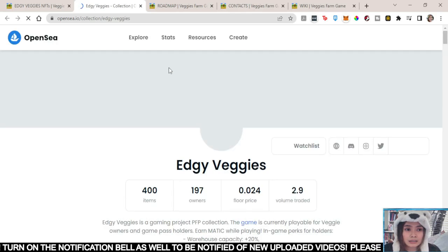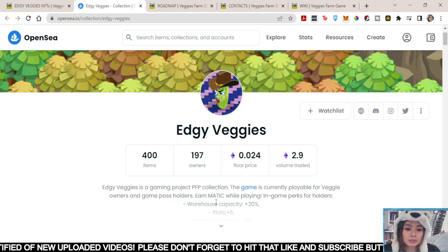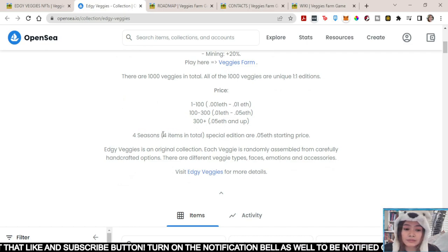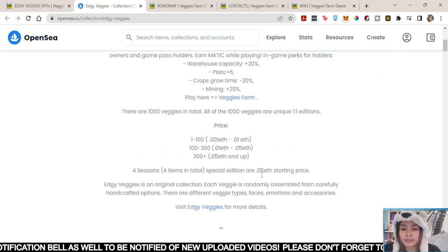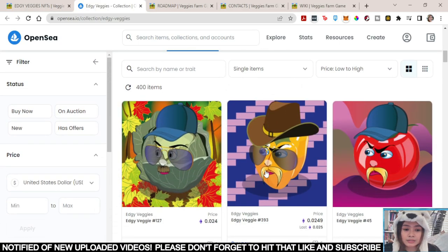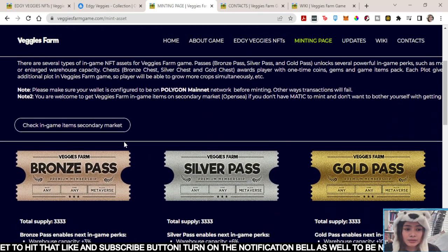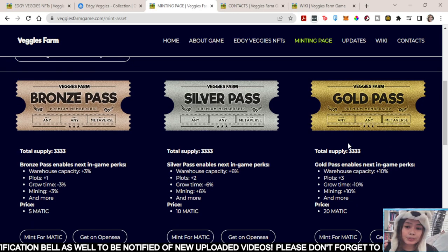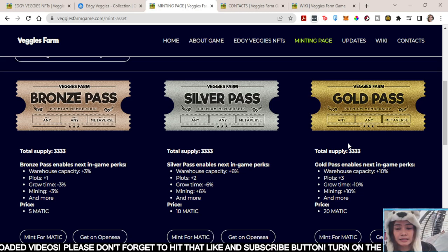We can check it out here. So this is the floor price for now — the owners count is 197, and for now we've got 400 items. They've got 4 seasons, 4 items in total, and each special edition starts at 0.05 Ethereum. You can check here — here is their minting page where you can mint your Veggie Farm NFT assets. They've got a bronze pass, silver pass, and a gold pass. In order to play the game, you can buy one of these, or maybe an Edgy Veggie NFT.